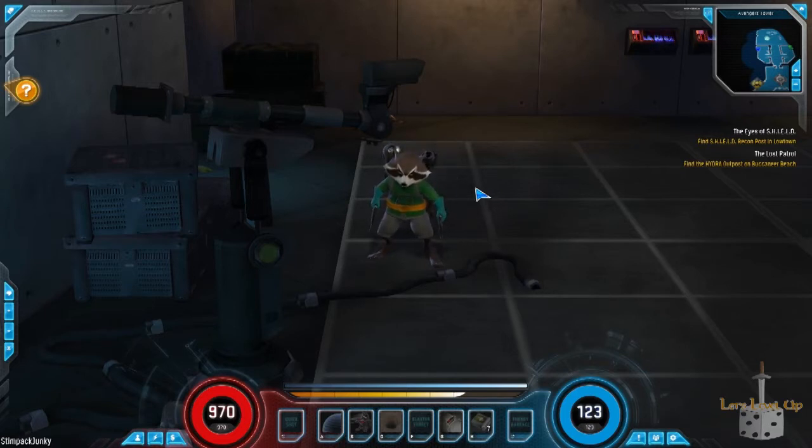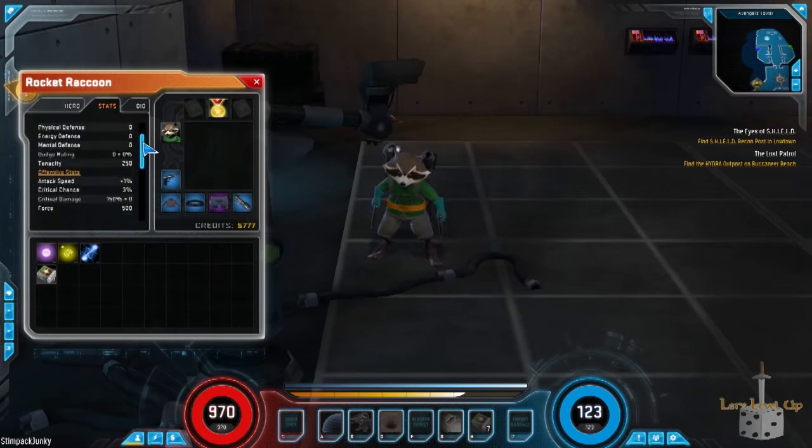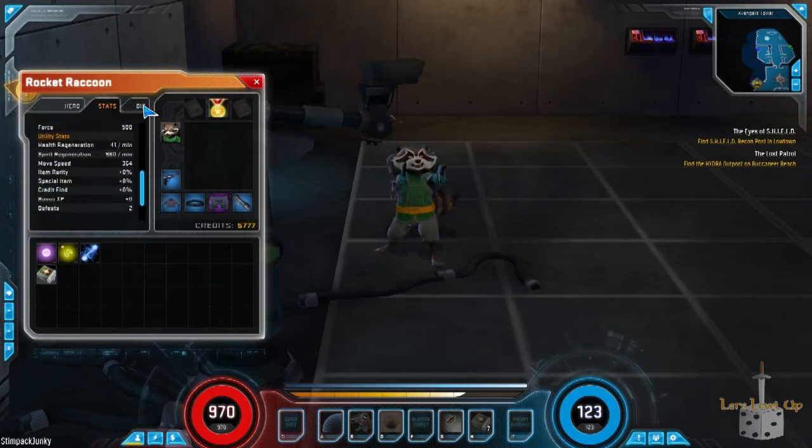Marvel Heroes is an action RPG and you gain experience points and level as you go through with your characters. You can see right now my Rocket Raccoon is level 10. There's a stats tab on my character screen that shows my physical numbers, defense and offensive capabilities, as well as utility capabilities like health regeneration, item drop chance, and whatnot.